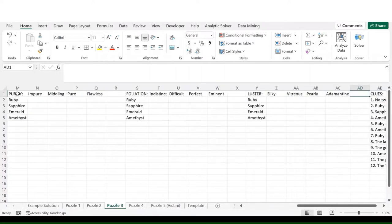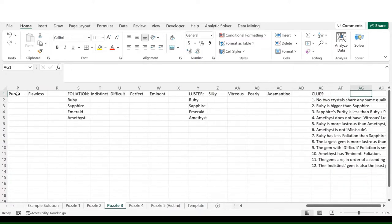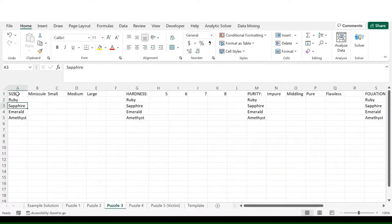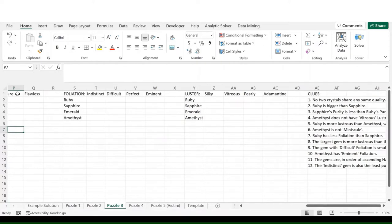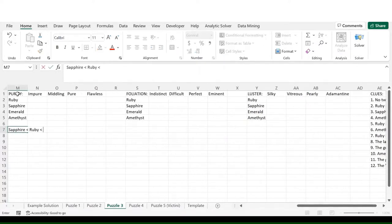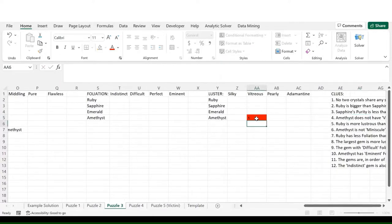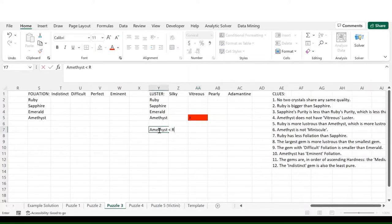On to the third puzzle — this time there are five categories, so it's getting progressively harder. Clue one: no two crystals share any same quality. Clue two: Ruby is bigger than Sapphire. Clue three: Sapphire's purity is less than Ruby's, which is less than Amethyst's. Clue four: Amethyst does not have vitreous luster. Clue five: Ruby is more lustrous than Amethyst, and Amethyst is more lustrous than Sapphire. Amethyst is not minuscule.